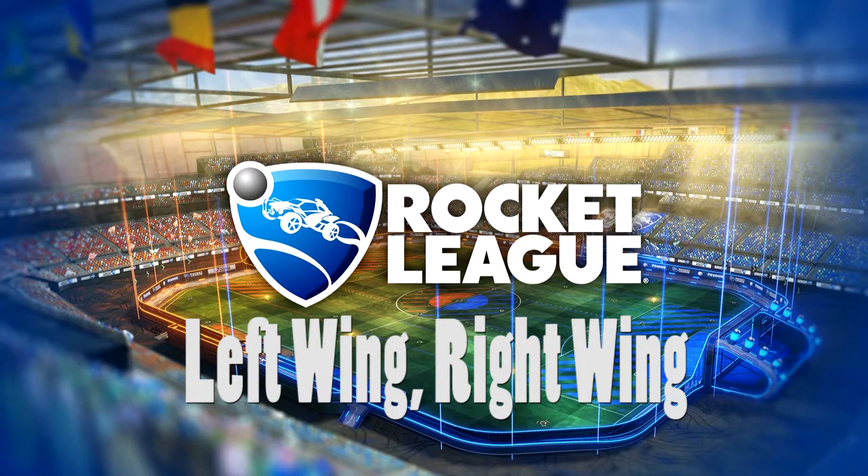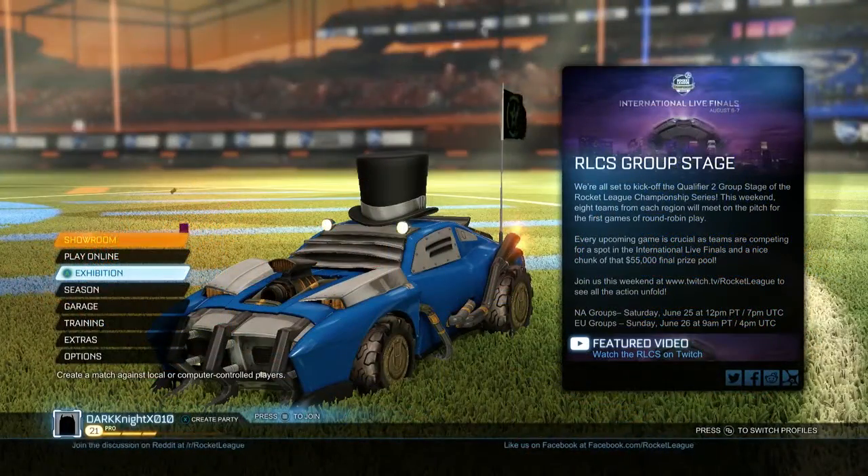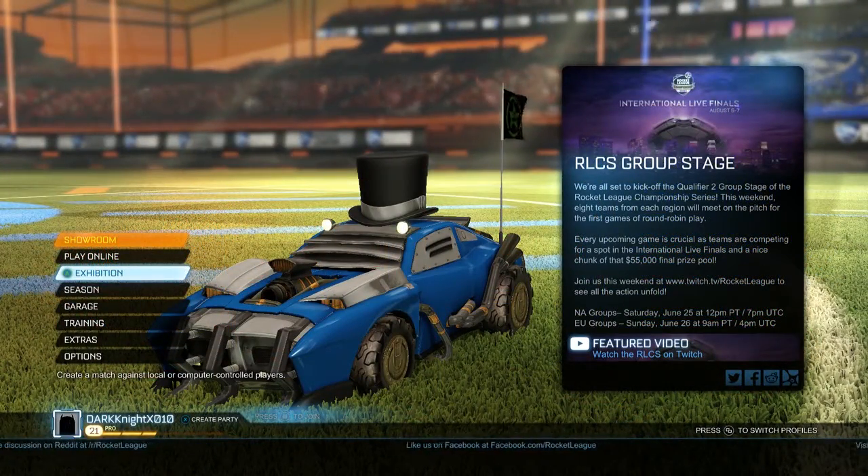Hey everyone, Tristan here and we're in Rocket League. We're doing some more DLC achievements. Today we're going for Left Wing, Right Wing, which requires you in Snow Day to win a match with both the blue and the orange team.